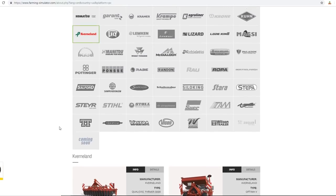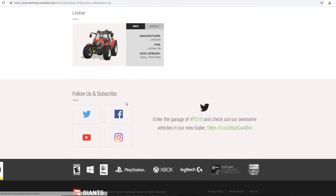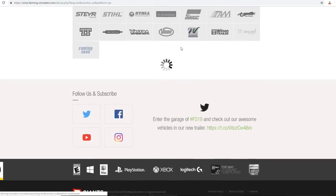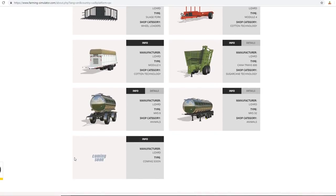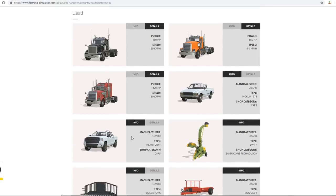Curving Land has a plow, nothing special. Lindner has a small tractor, nothing special. Lizard - this is what a lot of people were waiting for. Look at those trucks! We get 460 horsepower, 550 horsepower, and 620 horsepower. I do like the look of the trucks. I like this one the best personally - even though it's the least powerful one, it looks ridiculously awesome.